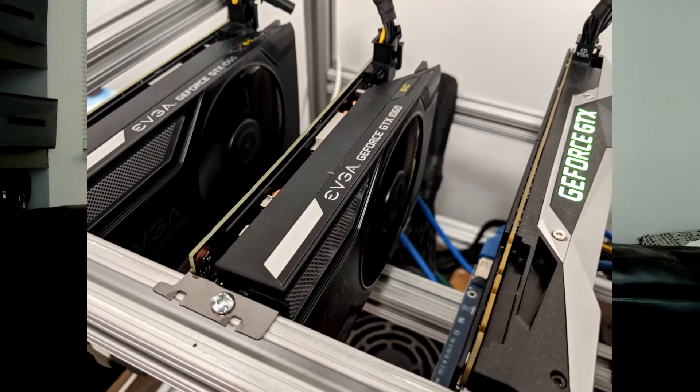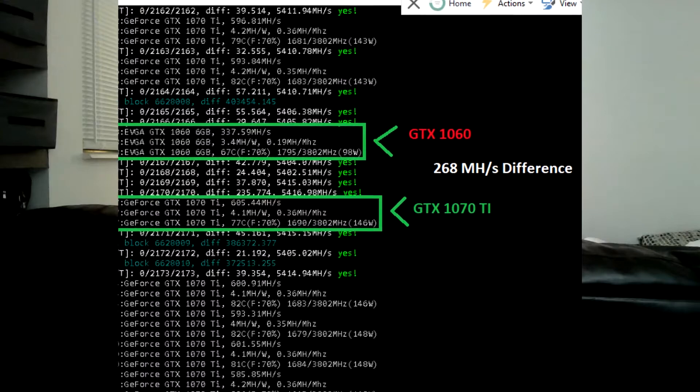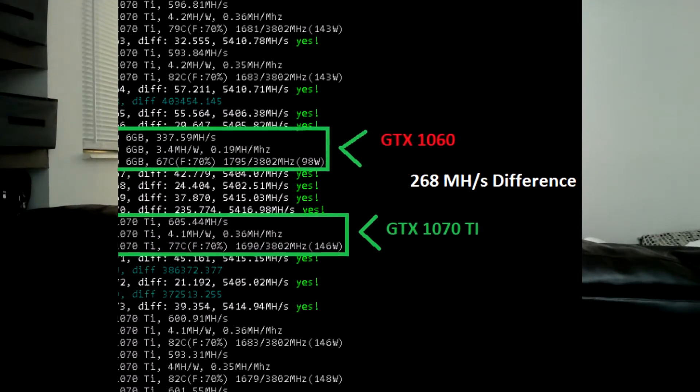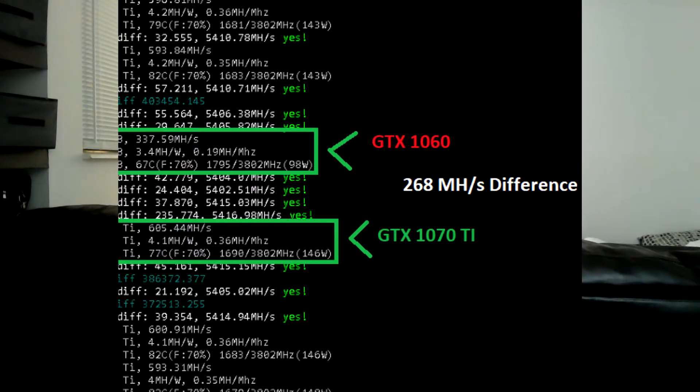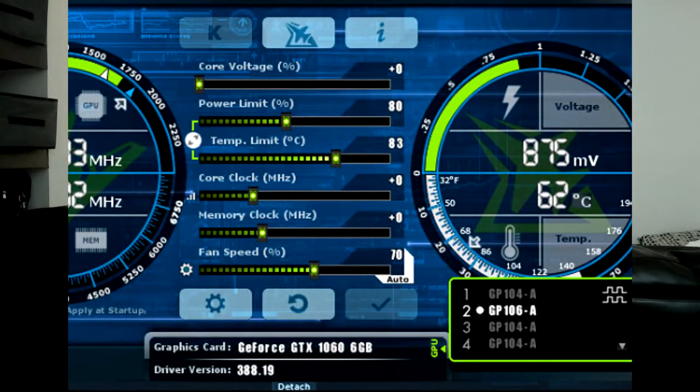Mining Digibyte went about the same — about half the performance of a 1070 Ti. Where the 1070 Ti got about an average of 600 mega hash, the 1060 trailed along and got between 330 to 340 mega hash. Both cards were stock except for an 80% power limit and 70% fans in Afterburner.